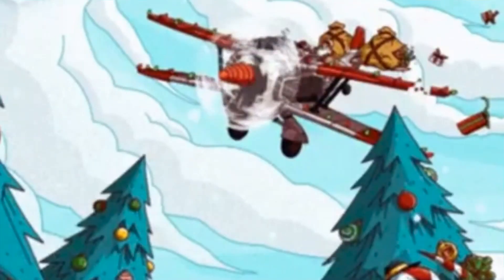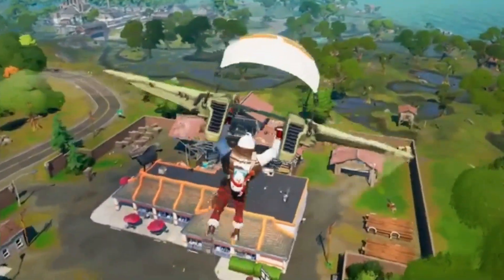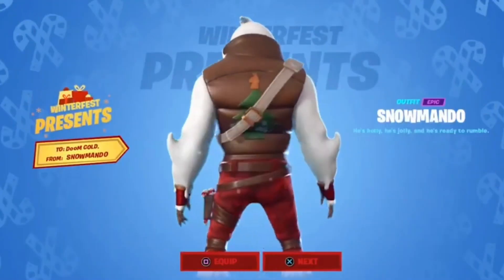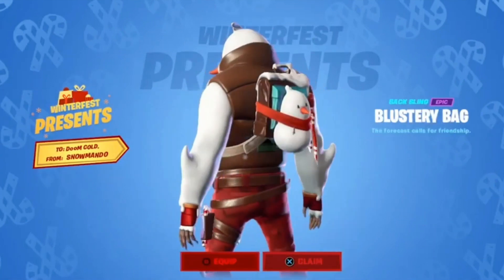First thing we need to talk about are the leaks — the things we've actually seen that we know are for sure coming to the game, and then some speculation. The first thing we need to talk about is Snowmando. He's a confirmed skin — you can see right on screen what he's gonna look like in the game. He's basically a mix between Sergeant Winter and a snowman.